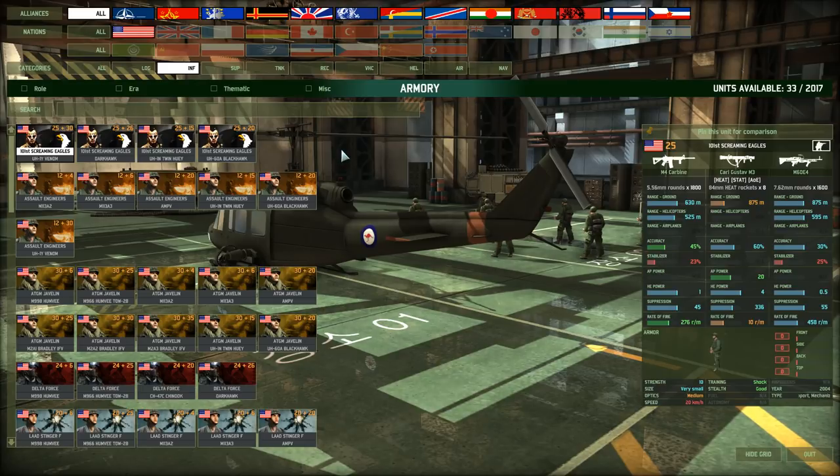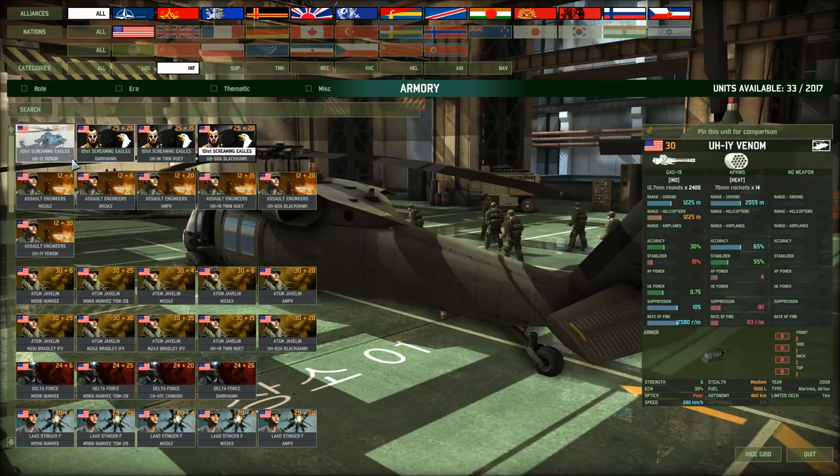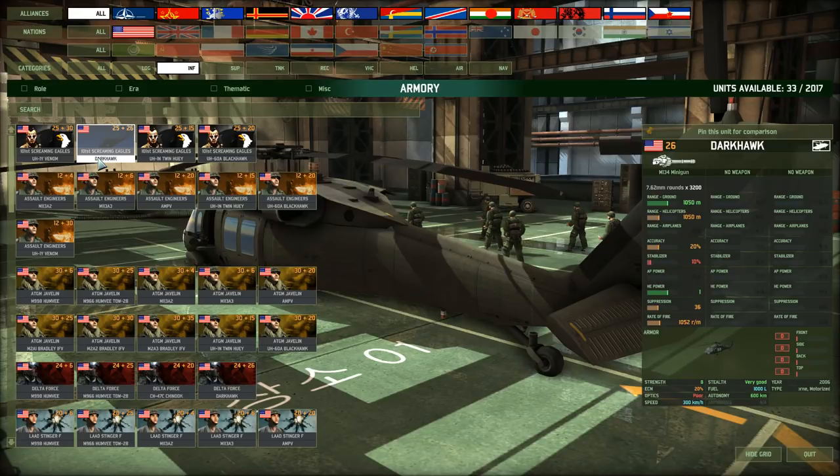There is too much infantry to go over in detail. An interesting unit is the 101st Screaming Eagles, also known as 101st Airborne — just your shock infantry without any particularly standout weapon. The transports, though, consist of the Dark Hawk, which is a Black Hawk. It's slightly more expensive at 26 points versus the standard Black Hawk at 20 points. It only comes with a single minigun but has very good stealth, so it's more for quietly inserting Special Forces. The Dark Hawk is available as a transport option for quite a few units.